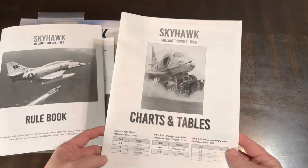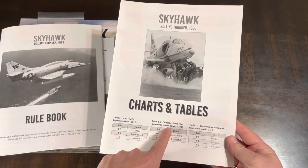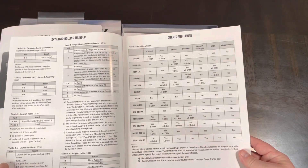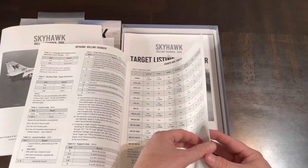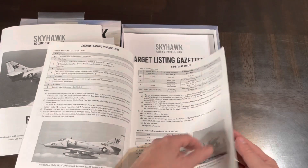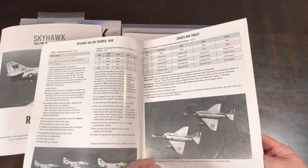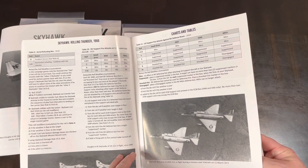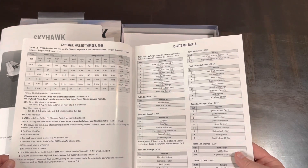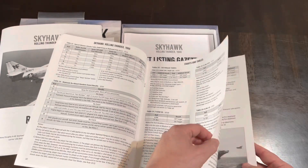The lifeblood of the game is going to be the charts and tables. You have various charts: pilot's experience level, campaign game, maintenance, personnel — chart after chart after chart. That's going to be the primary procedure of gameplay. There are random events inbound — you even have to check to see if you catch the hook at the end that grabs the cable, stopping your plane on the carrier. It gets down to that level of chartiness.